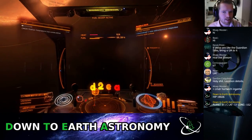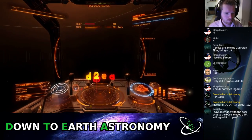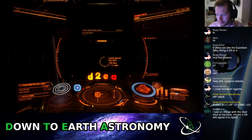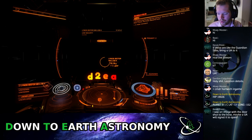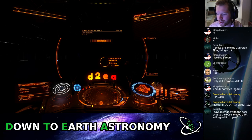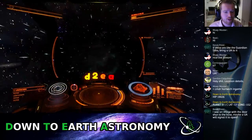I'm still five jumps out. How are you guys doing? I'm in the system but it's 30,000 light seconds out — three jumps away. We're hoping the structure is so big that we can see it from orbitals. Cavill says he saw an image of the door shot to the base — maybe a UI will signal it to open. Someone was driving around with an artifact but luckily we can find those fairly quickly if we need them.